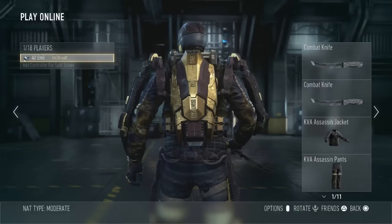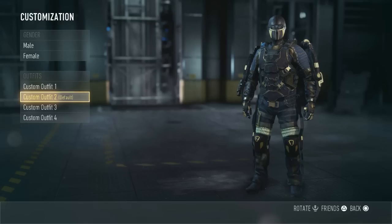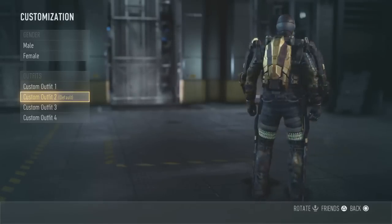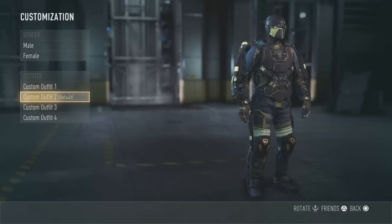Moving on to the jacket: Double Killer 1 — earned 5 Double Kill medals. That's pretty simple. A lot of these are actually pretty simple challenges. The Loadout, which is like the chest piece, is Bloodthirsty Killer 1 — earned 5 Bloodthirsties.